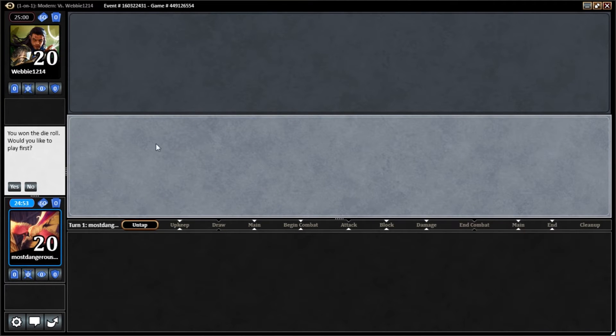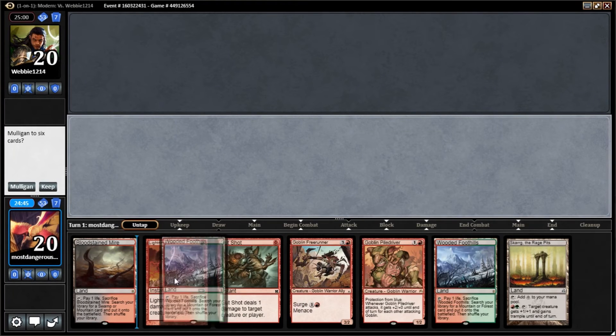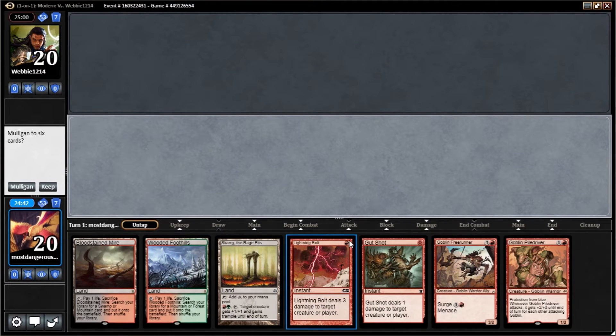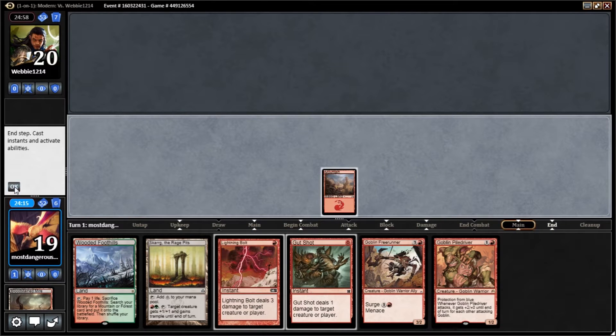Alright, we're back with 8 Whack. We won the die roll so we definitely want to play first. We've got a good mix of lands and spells, we can go turn two Free Runner, which is great, and we get to try out Skarrg the Rage Pits which I'm very excited about. We'll be able to give our Piledriver trample, so we will definitely keep this. Let's start getting some lands out of our deck — we'll fetch a green source.